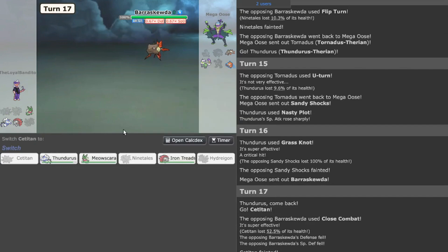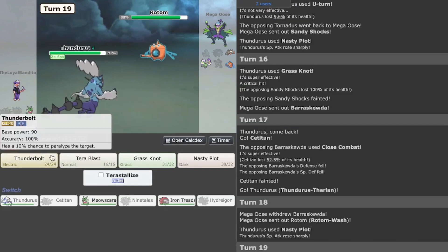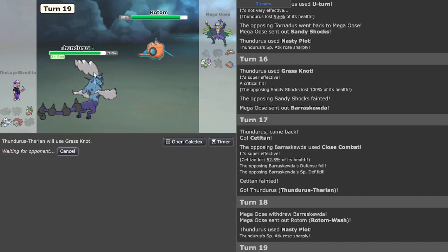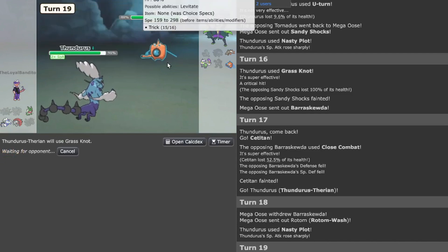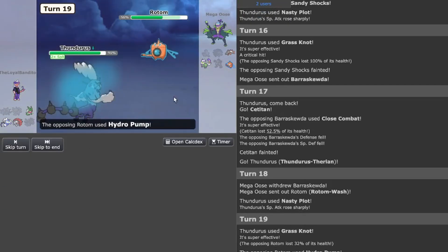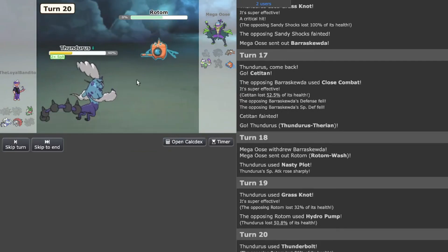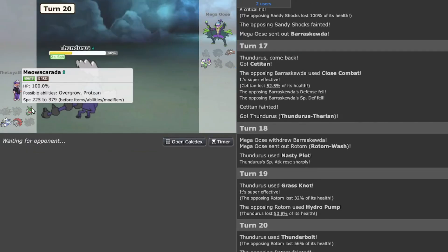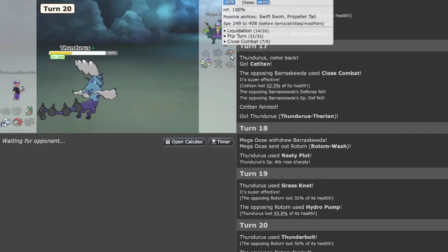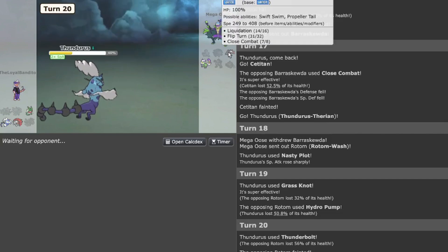I'm going to go Grass Knot because you're definitely using Choice Specs. You did Choice Specs and swapped it out so you lose your damage output. I forgot it's Light — I think this probably kills off the rest of Rotom — yep. Beariscuta definitely cleans up, right? I'm probably going to go Iron Treads to sack off and try to finish — if they play smartly and go for Flip Turn that's GGs, if not the game goes on.